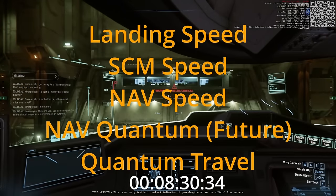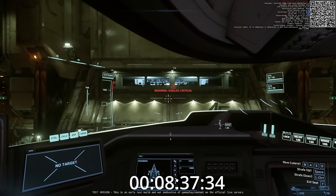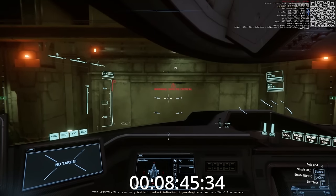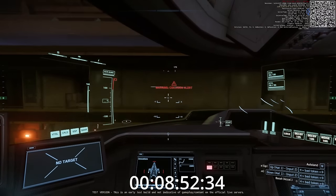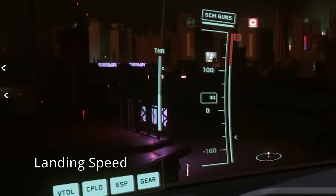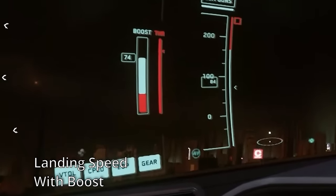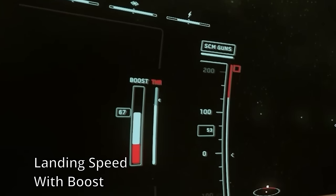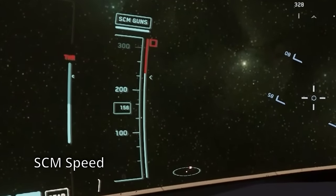I find it easier to describe the IFCS under Master Modes as having five speed ranges. The first is landing speed, which is limited to 20 or 30 meters per second, although you can momentarily increase it with boost power. Some have complained that landing gear should not be damaged by airspeeds that low, but it isn't about the airspeed — it's about how fast we are slamming the landing gear into the pad. The first habit you will need to change is to get your feet up as soon as you are clear of the hangar or safely off the pad. Not anymore leaving the gear down until lifted automatically with quantum travel. Once you've pulled your gear up, you will be in SCM, or Standard Control Mode, which is a fairly low top speed, but you can increase it with boosting. SCM speed is necessary to use any other operator modes, such as mining, salvage, scanning, missile, etc.